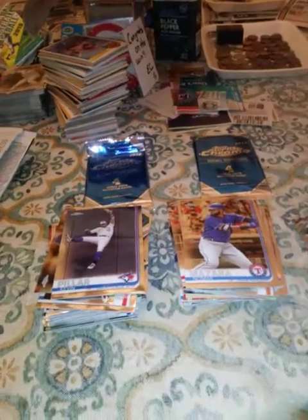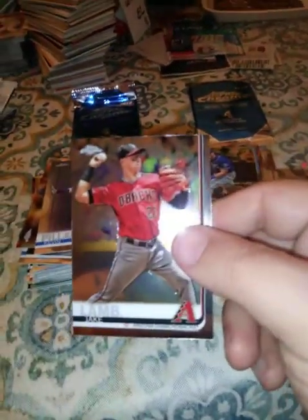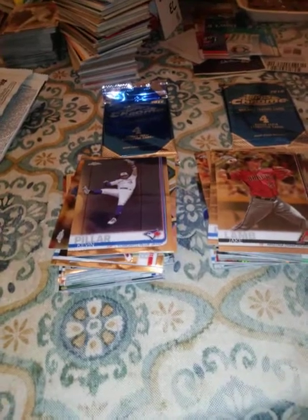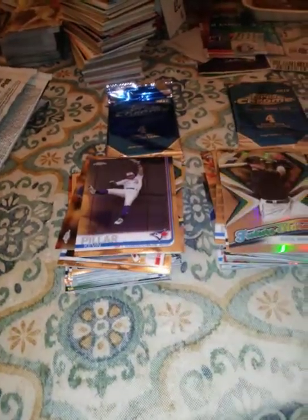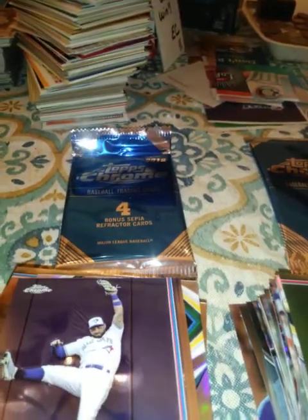Let's see what the last regular pack of the right side offers: Hunter Dozier, Jake Lamb, Brian Anderson, and Xander Bogaerts. Well, unless the right side can come up with something pretty awesome, I'd say the left side won. I'll do the last pack on this side.